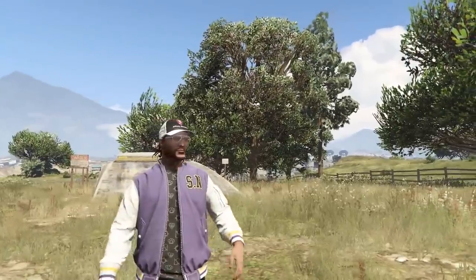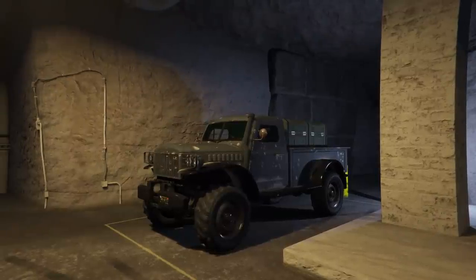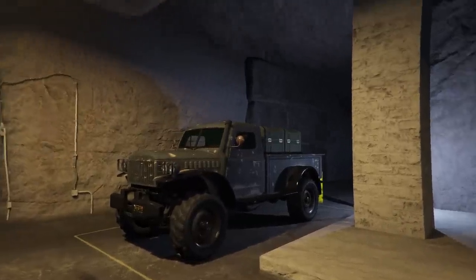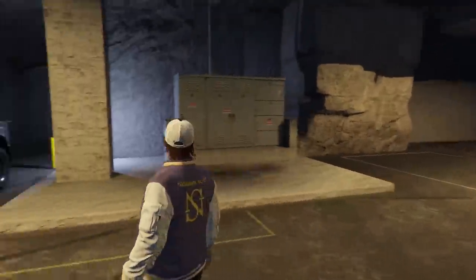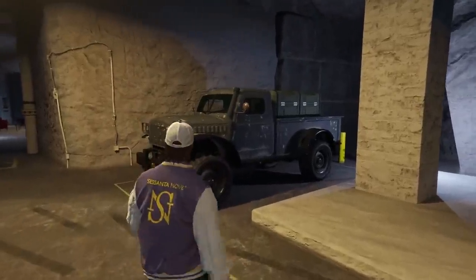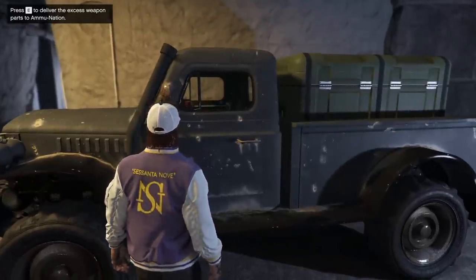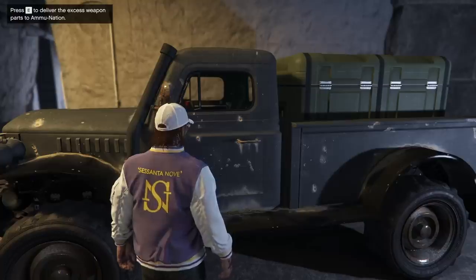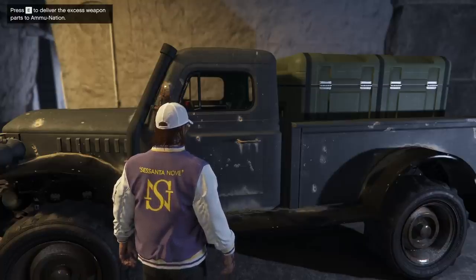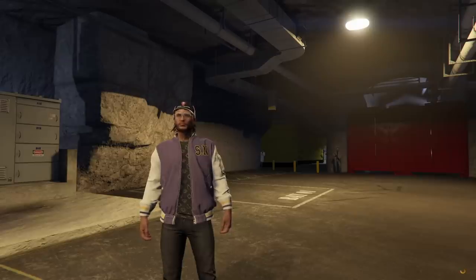We're going to jump inside the bunker and I'll explain how this business works. Within the bunker there are two main ways to earn money. The first was added with the Criminal Enterprises DLC and it involves this truck right here — if you see this truck as you walk in the front door, it's available to make you money. Then there is the traditional way involving the computer located just behind me.